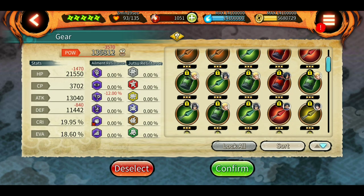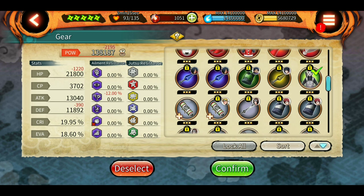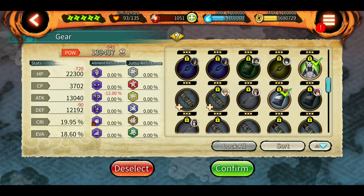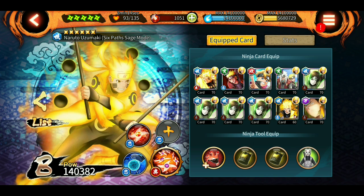I'm using the vest since I have it; without the vest I wouldn't use it — it really doesn't make that much of a difference. So this is Six Path Naruto, and I'm not using his orb jutsu.